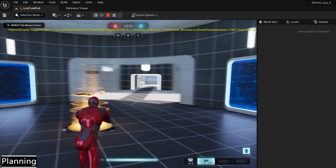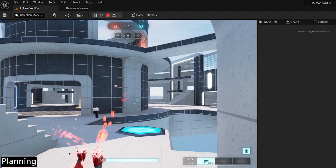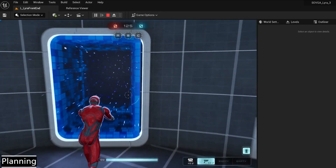Having located the files, I finalised the asset list and took game captures to work to, and then started drafting the sounds.